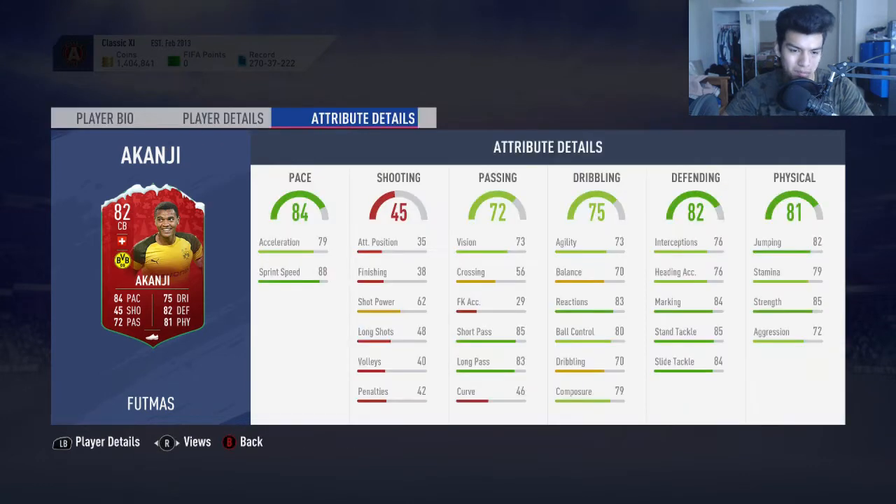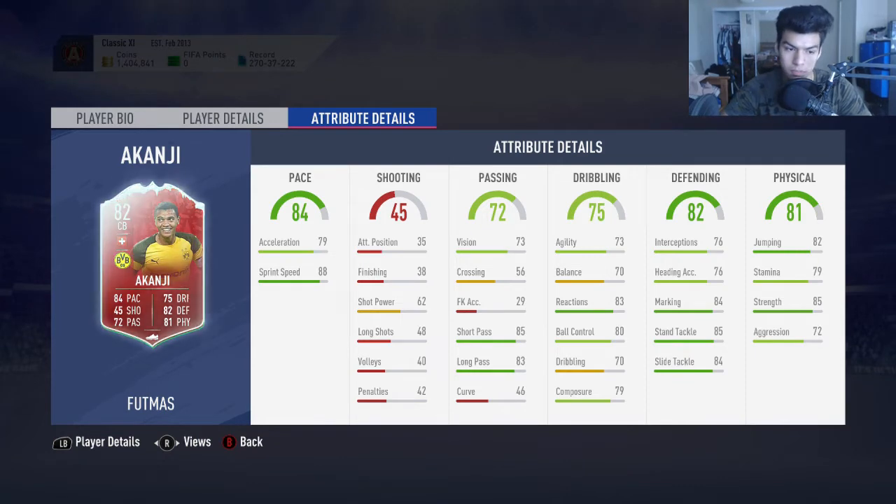84 pace is great, 6'2 is a great height. Medium/medium work rates are a bit whatever. Pace looks fantastic, passing actually looks very good, dribbling looks pretty good as well. Apart from composure and reactions being a bit on the low side for meta players, defending interceptions is kind of bad, but stand tackle and physical looks pretty decent.